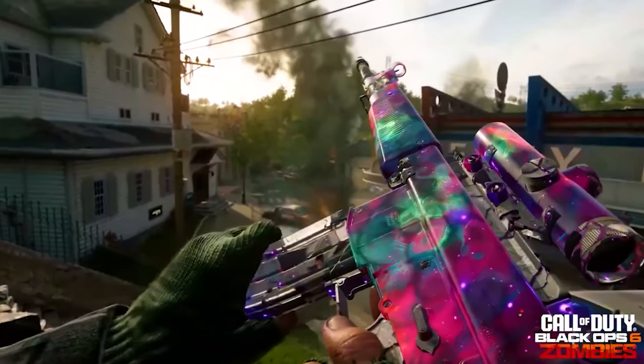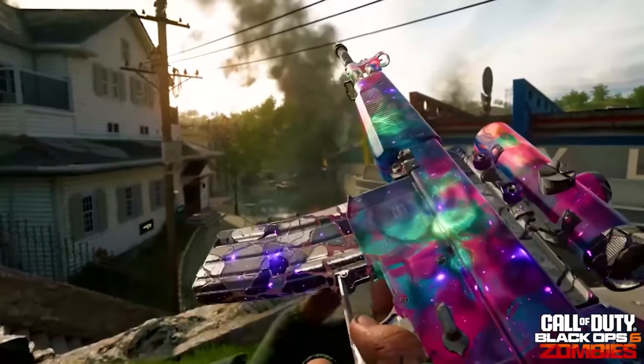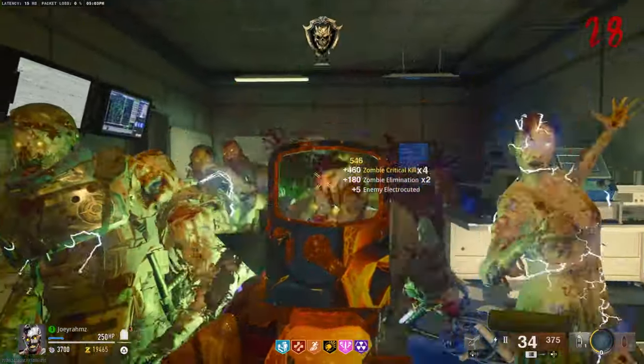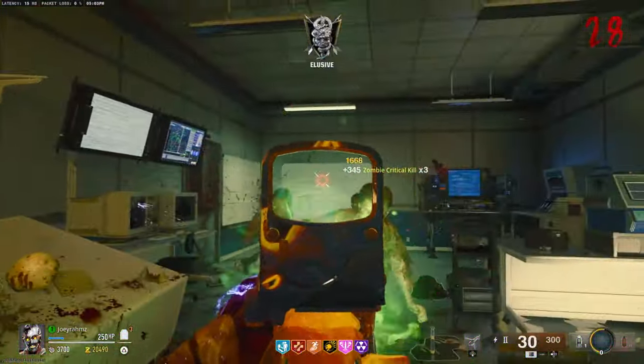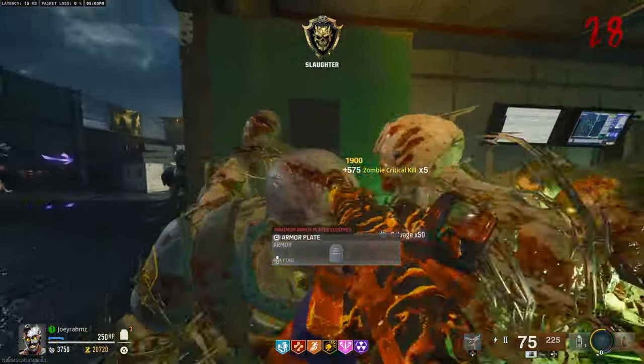You've clicked on this video because you want to unlock this camo instantly. Well, it's not going to be instant, but it's going to be very, very easy. To unlock this camo, you're going to get thousands of critical kills. I'm going to be showing you how to do that in literally just one game.